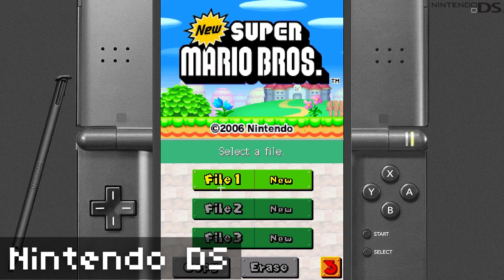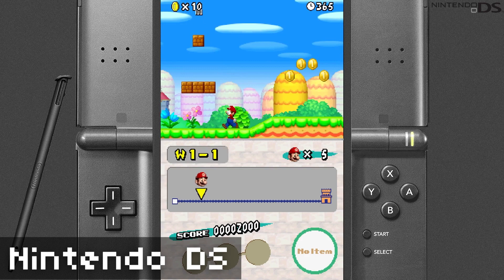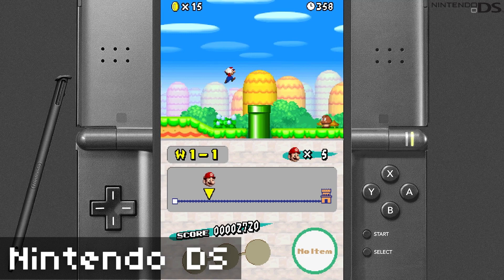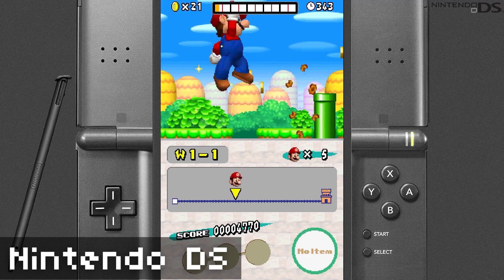Retrobat can even do the DS, and it handles the touch screen — you can see it at the bottom there. You just use the mouse for that: play the game with your controller and use the touch screen with the mouse. You can play pretty much any DS game completely perfectly like this. I think there are different layouts you can experiment with where the main screen is big and the touch screen is small. I kinda like it the way it is, especially since you can see the picture of the DS around the edges — it kinda feels like playing the real thing.